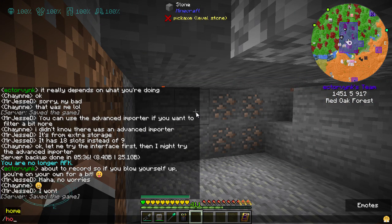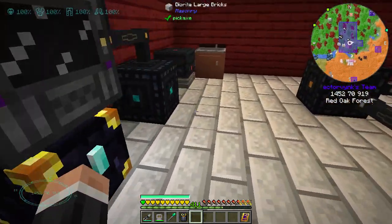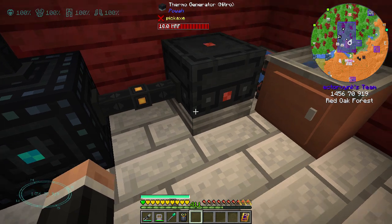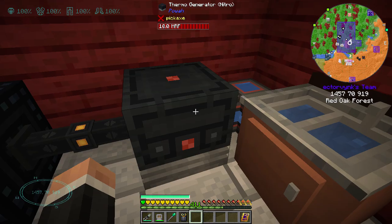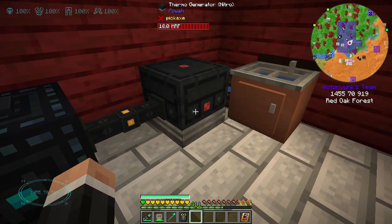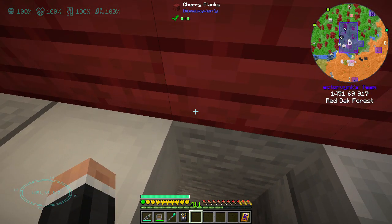Going home for a second — I forgot to show you the thermo generator. I made it nitro and I've got a block of nitro crystal, and it is insane: 38,400 FE per tick. That block is like 8,000 Celsius or whatever, so it's a bit crazy. That has essentially sorted out all my power problems.